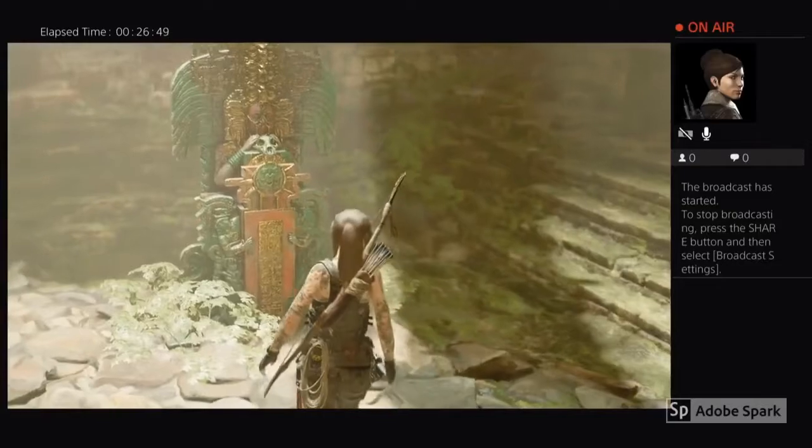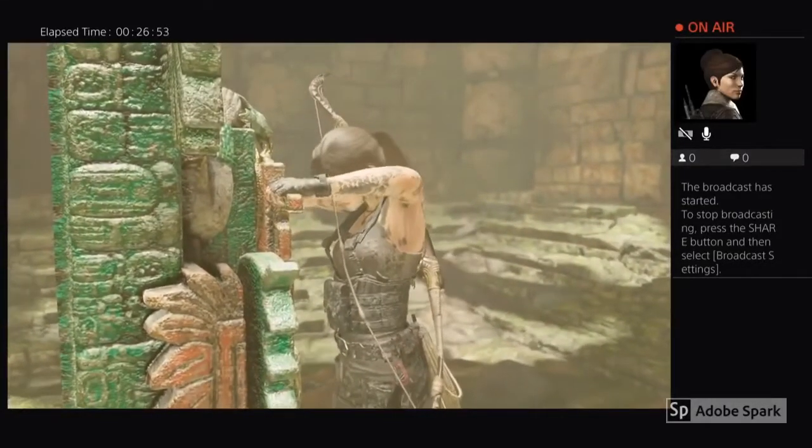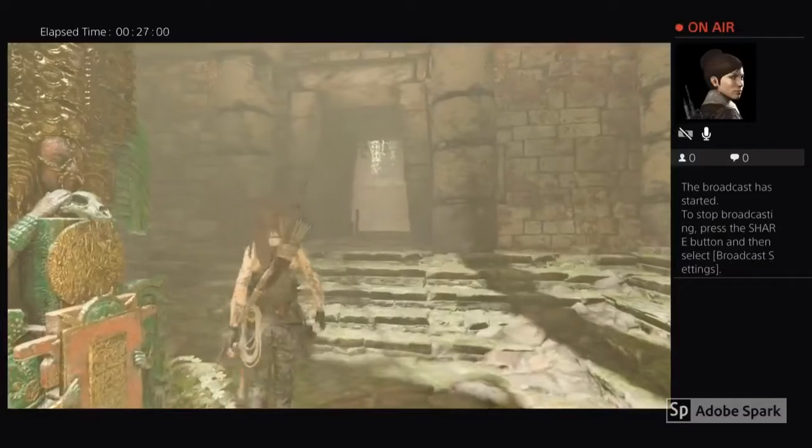In order to get the Eagle Talon ability, you need to go to this point in the game, which is just after the Kwak'yacu village, and you need to interact with this mural here in order to get that skill.